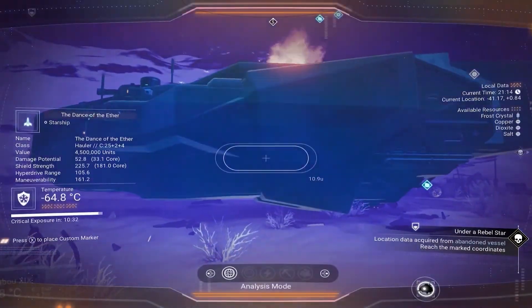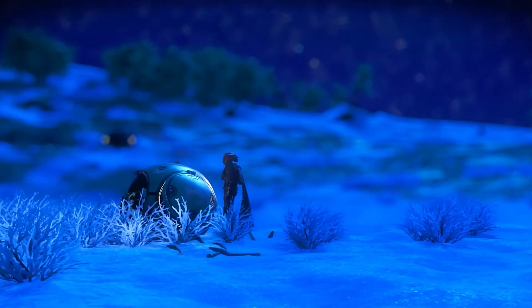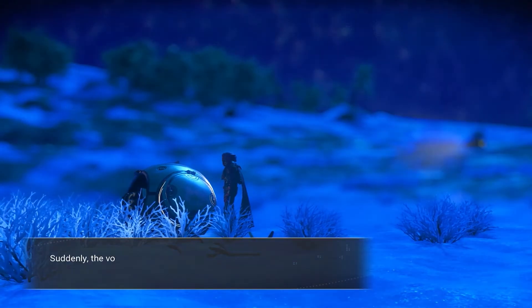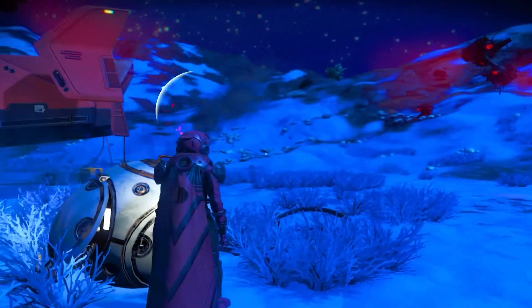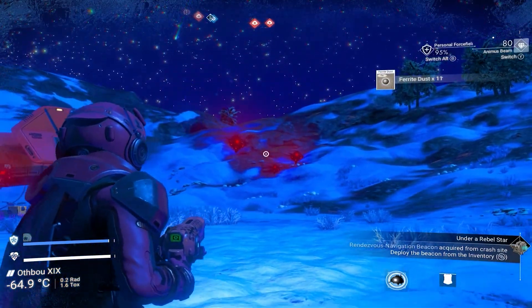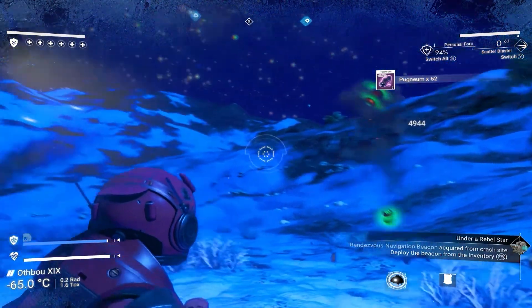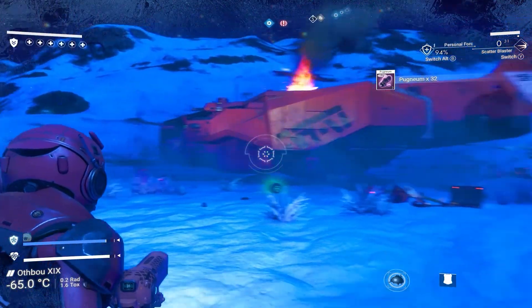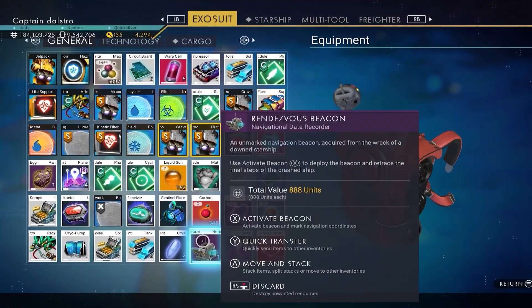Once you get to the coordinates, there's a crashed ship. If you want to claim it, you can — mine's just a class C, not great. You'll come over here and look at the distress beacon. Download the logs, recover the cockpit recording, and take the rendezvous beacon. There are going to be sentinels that pop up that you'll need to take care of. Once you have the sentinels taken out, open your menu and find the rendezvous beacon. Hold X — or whatever button on your platform — to activate it, and it will tell you your next step.